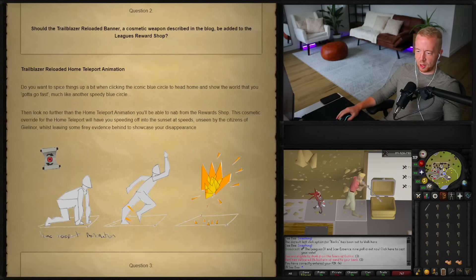Trailblazer Reloaded Home Teleport Animation. Do you want to spice things up when clicking the iconic blue circle to head home and show the world you gotta go fast? With this home teleport animation from the reward shop, you'll be speeding off into the sunset at unseen speeds whilst leaving some fiery evidence behind to showcase your disappearance. That's pretty cool.